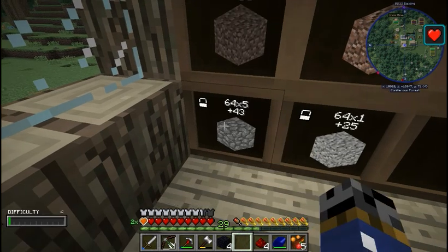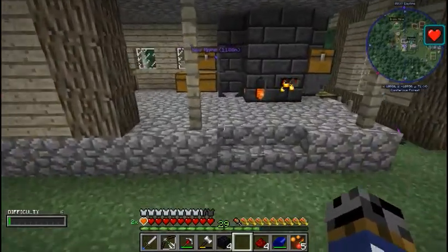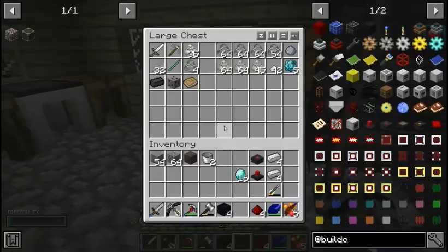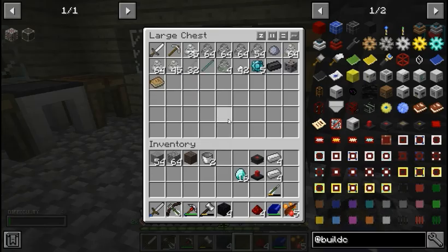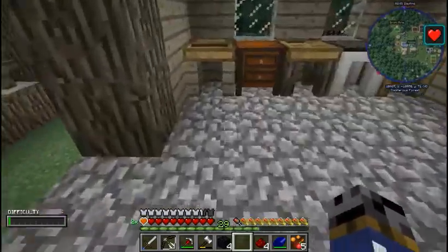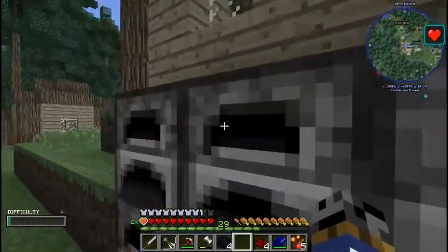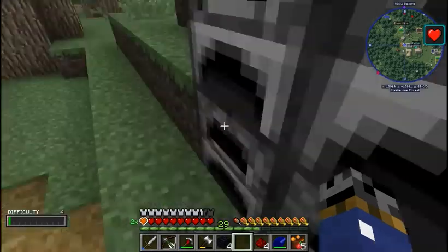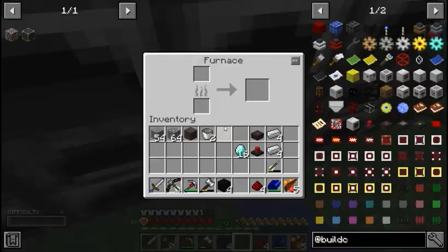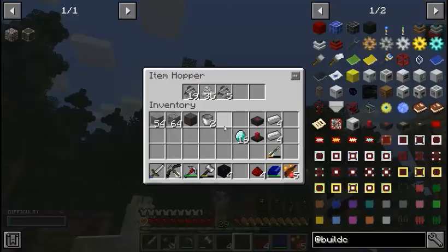I'm not sure I'm a fan of these. That's better. Because getting one stack can be tricky, to say the least. Do I have any? Where did I move my furnaces to? They're over here. Do I have any sand? Clay. Clay is not sand. I don't have any sand.